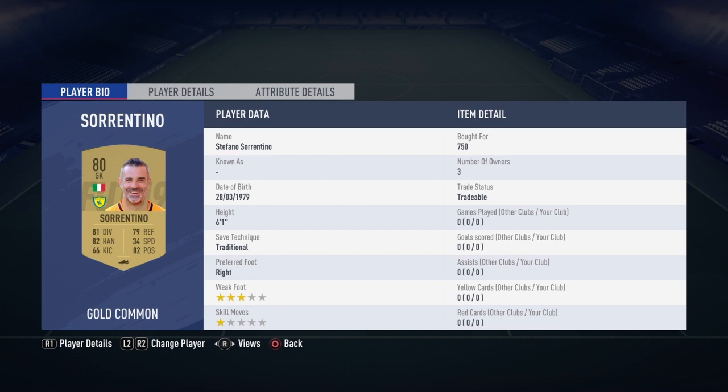We've got Sorrentino, an 80-rated goalkeeper from Serie A, picked up for 750 coins. Then right back Gebre Selassie, Czech Republic, picked up for 600 coins. Silvestri, Serie A again, 76-rated centre-back, 450 coins. Moretti, 550 coins, Serie A again. Left-back Antonelli, 550 coins.